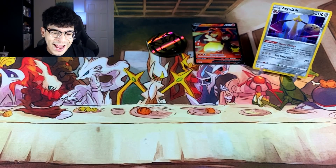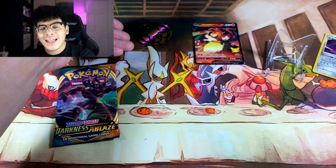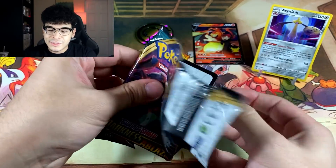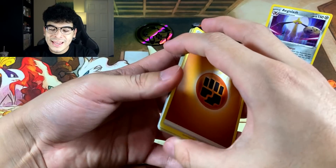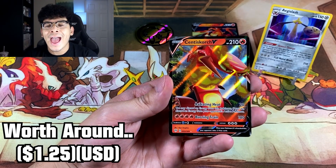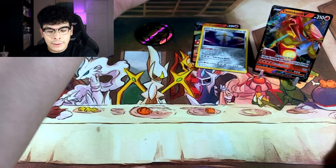We got another coin flip ready to go for Darkness Ablaze. Let's see the fate of this beautiful Sword and Shield set. It did land as another heads. I feel like all of these packs that are not Celebrations are going to get saved. But when it comes to Celebrations itself, I feel like there is going to be a lot of tails. We got a Simisear, Paras, Gafita, Skarmory, Cubchoo, Wimpod — and we have a Sinistea V Ultra Rare, ladies and gentlemen. Our first Ultra Rare of the video, and we saved it. It's not the best Ultra Rare, but it's always nice saving a banger.